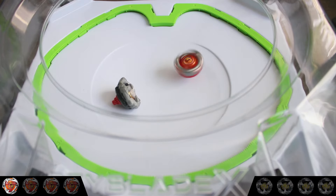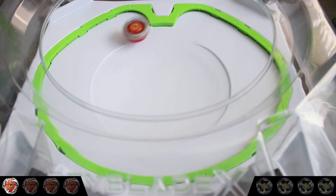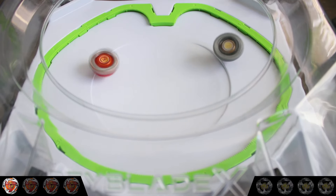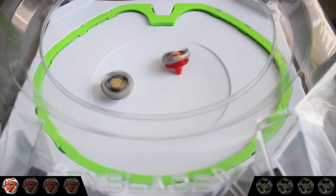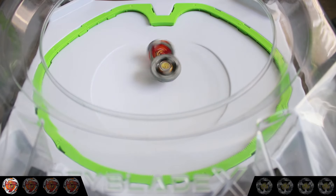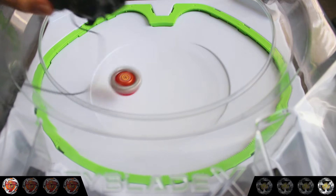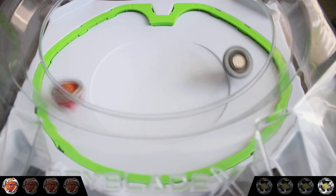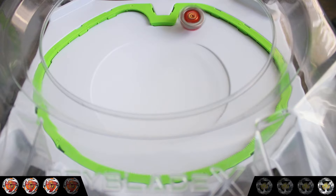Hell's Hammer soaks up Leon Claw's attacks, causing it to waste stamina and winning with a spin finish. Leon Claw nearly lands a knockout, ruining Hell's Hammer's stamina and winning with a spin finish. Hell's Hammer then lands a 2-hit combo and knocks out Leon Claw, making the score 3-1.